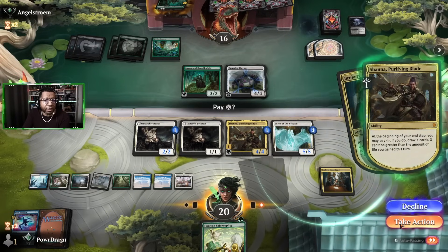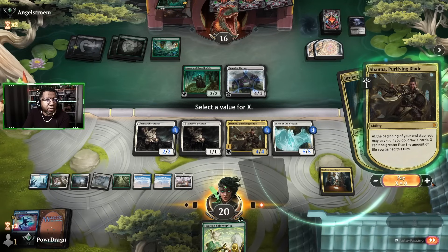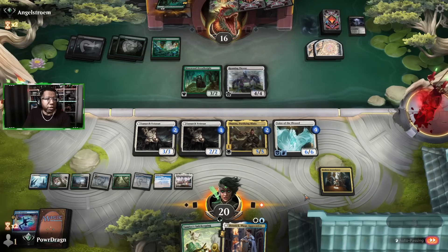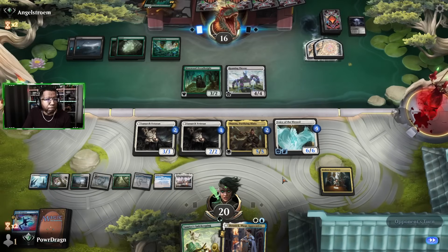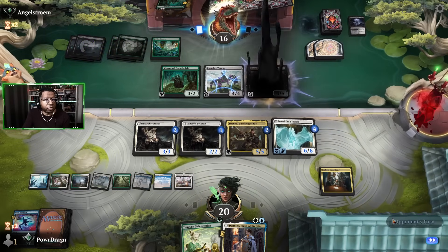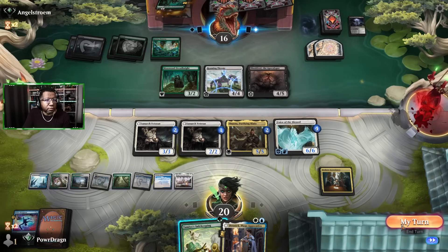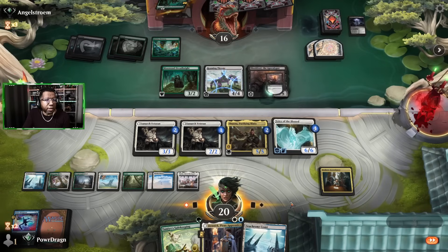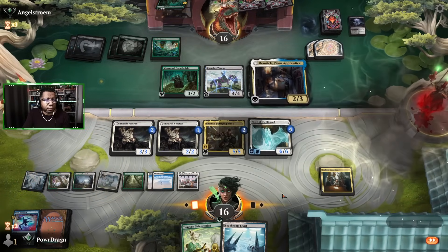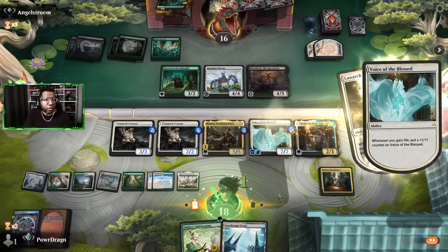We may have to block — they don't have enough black mana yet for an Obliterator, so that doesn't look like it's gonna be a thing. We have a big flying Voice of the Blessed that'll be bigger next turn and soon we can start fighting with Shanna. We don't fear Shield-Wall right now other than losing four life, but we gain a bunch each turn. Shanna's gonna start the draw engine as well.